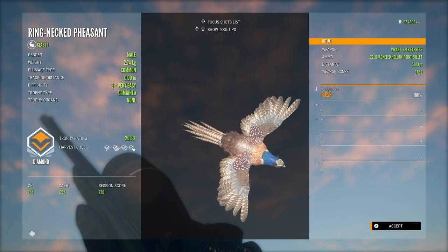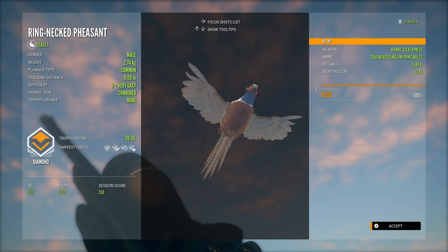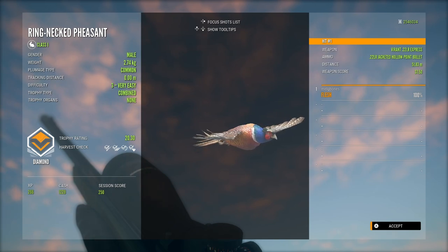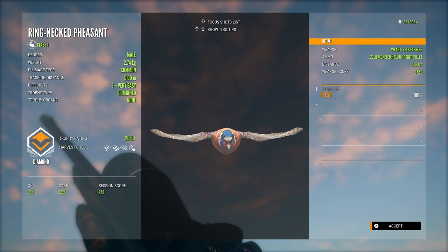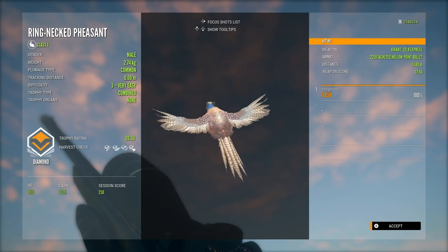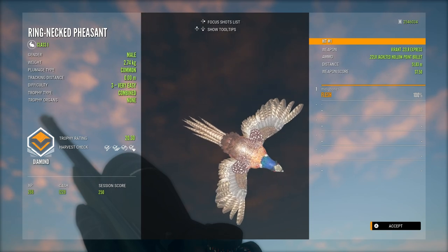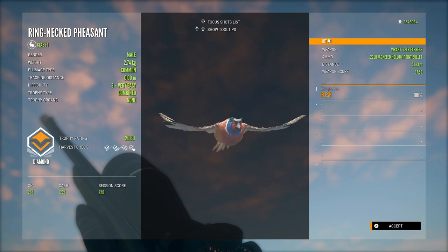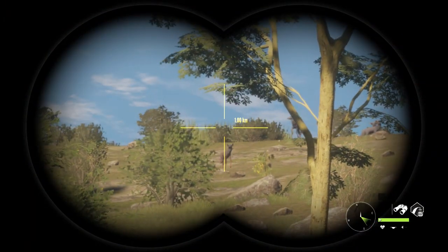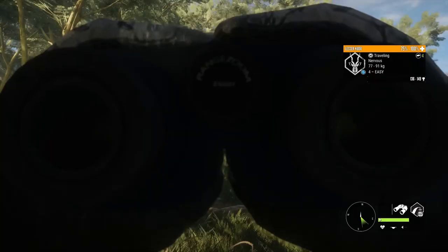That is my first diamond pheasant out of the air with the .22 — I'd only ever shot a couple of smaller pheasants out of the air with the .22 and it is just so incredibly satisfying. This guy is a diamond at 20.30, so he is probably actually my smallest diamond pheasant, right on that diamond requirement. But I've said it so many times — I love the pheasants, I've always got room for them in the trophy lodges, they're just absolutely stunning, one of my favourite species in the entire game. Every time that level 3 pops up I'm always really excited because these aren't incredibly common to find as level 3s. I only need a male albino to complete my collection, and I hope eventually I'll manage to find that.